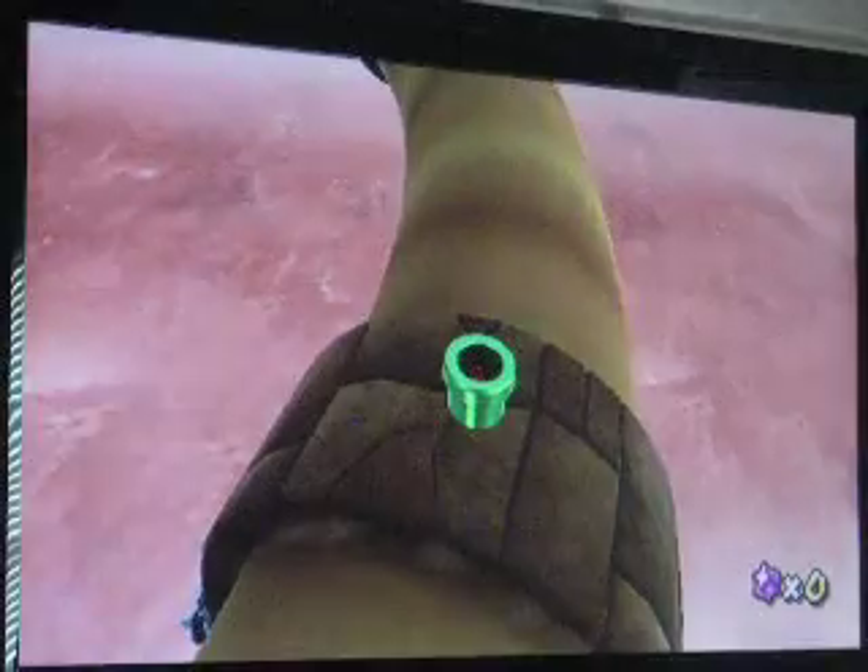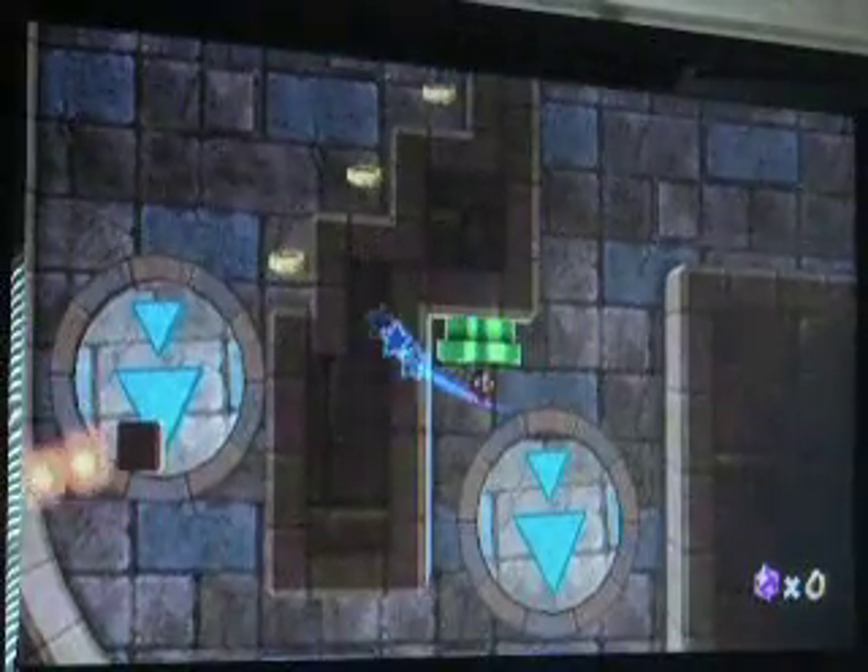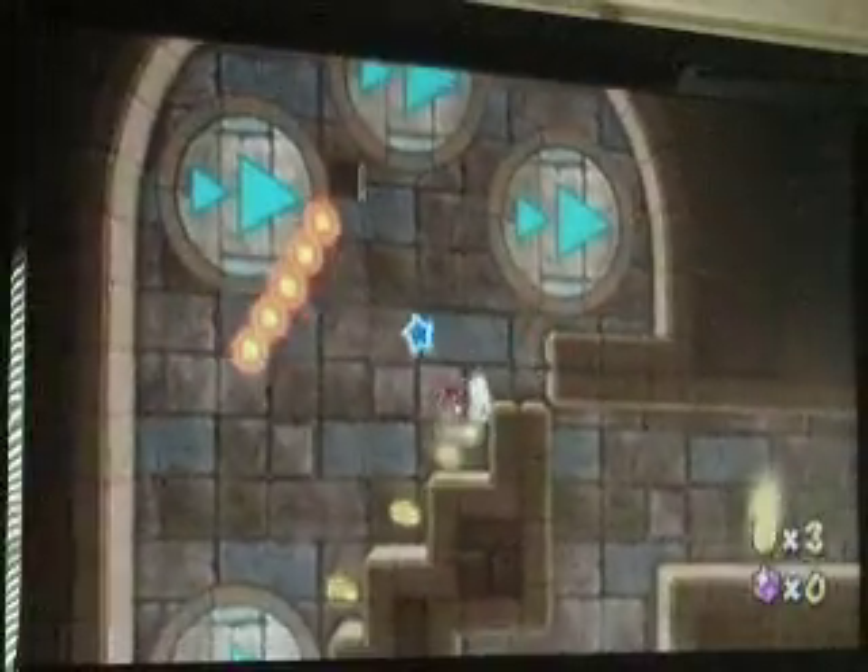A warp pipe here takes you into this 2D room. You got a little gravity puzzle, which is fun. Basically these arrows go wherever you go when you're on the ground, so that's cool. Cool concepts.